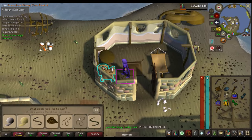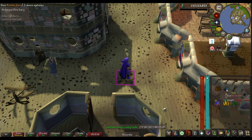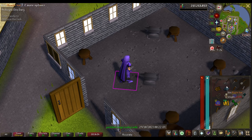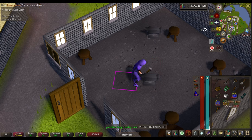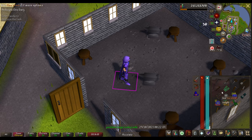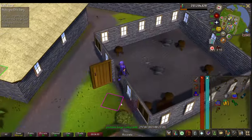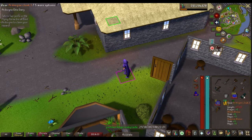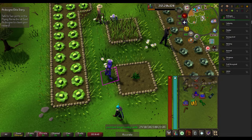We're going to spin the crossbow string, then go to Yanille to make a rune crossbow. Drinking the Kovacs Grog — rune nightshade limb smithed, combine to make the crossbow, then add the crossbow string. Another task done. Now I just have to check the herb patch — hopefully it didn't die. It's on stage 3 of 5, so I still have some time. Let me go do some more diary tasks and by the time those are done the patch should be ready.